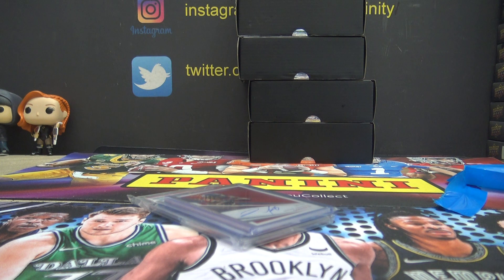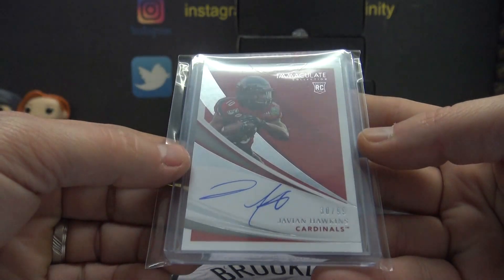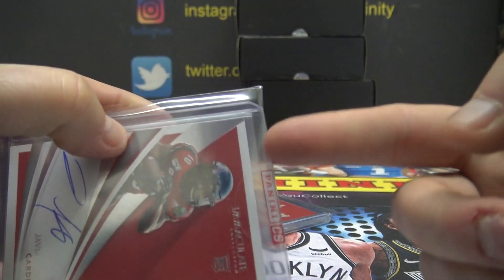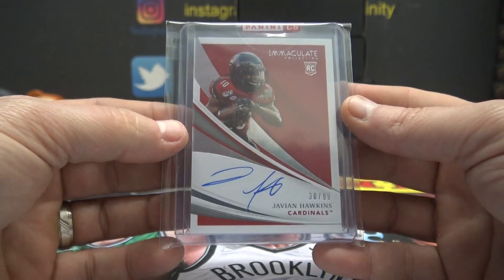Ian's won his way into two of these things but I don't think you have a card yet — you do now. And JV on Hawkins Immaculate Rookie Autograph — must have been a redemption or a replacement — 30 of 99.